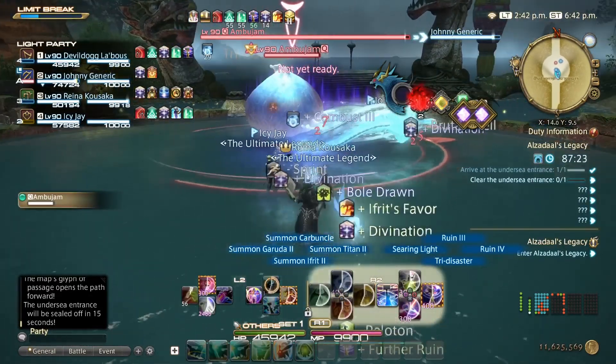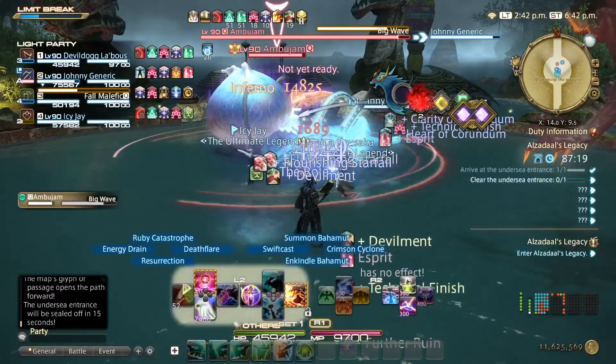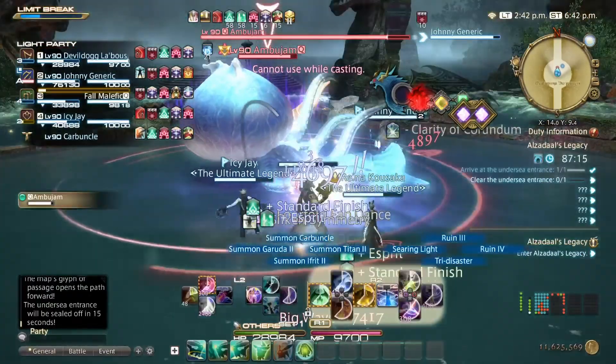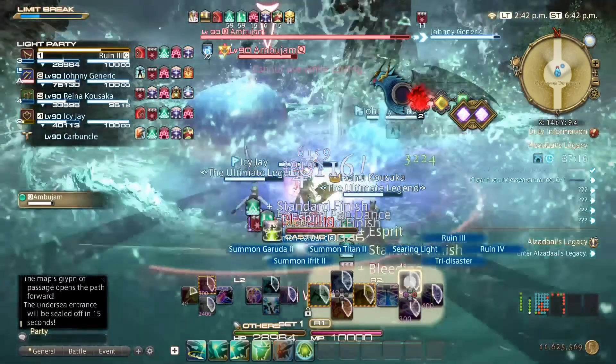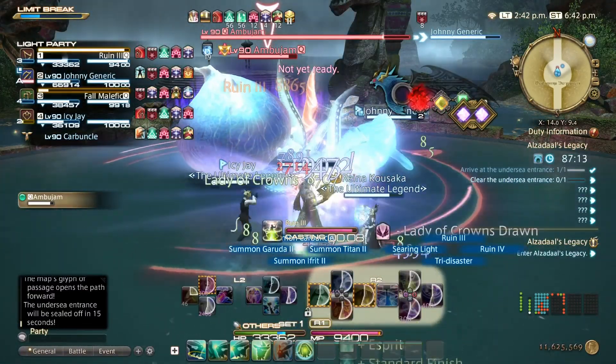Your first boss is against the giant jellyfish monster, Ambujam. There are only a couple of moves to deal with. First up is Big Wave, which is nothing more than a standard room-wide AoE. You can get a little farther away from the boss and it does slightly less damage, but pretty much just eat the damage, heal through it, and you'll be fine.